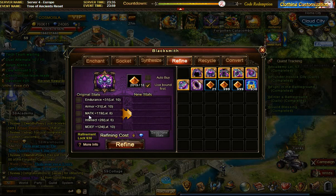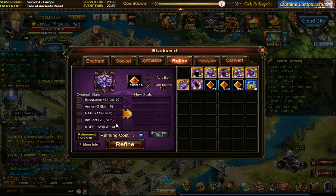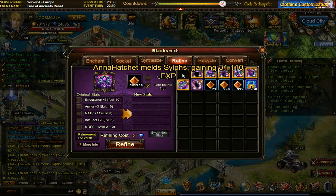For my mage I want intellect because it gives magic attack as well as magic defense. I want magic attack, so I like to have both for maximum power output. I want armor for both physical and magic defense, and endurance for health. Ideally you want level 10 on all of them, but that can take quite a few attempts. Here I stopped at eight and six because I just wasn't getting them, and that's probably one of my more successful items.